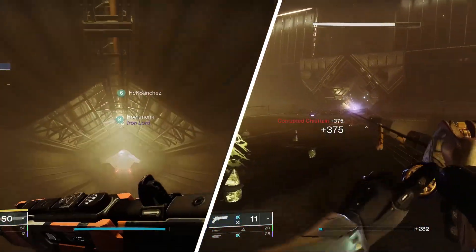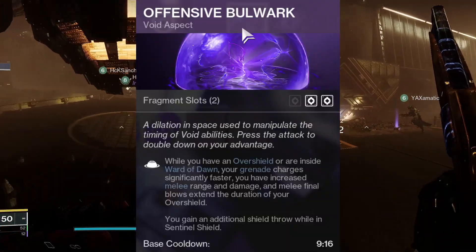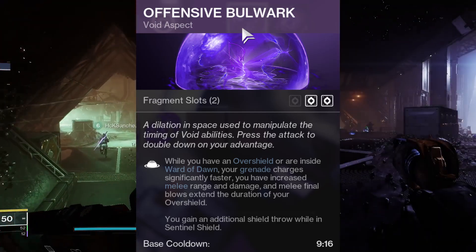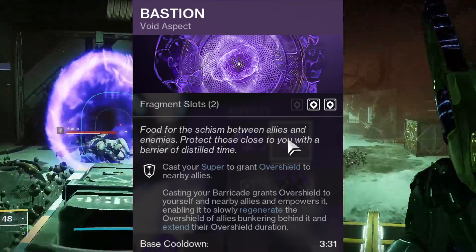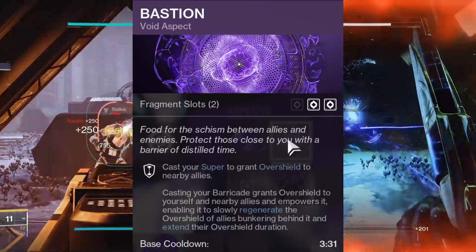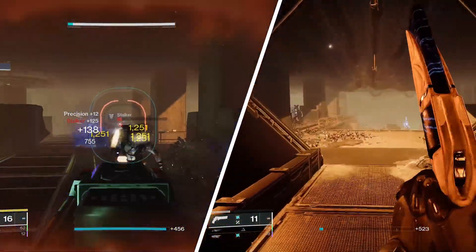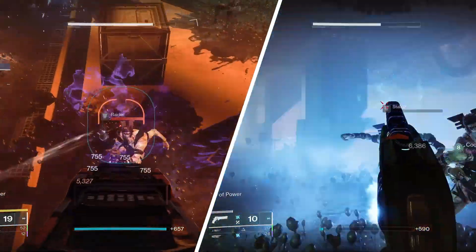We're going to be using Offensive Bulwark and Bastion for aspects. Offensive Bulwark: while you have an Overshield or inside a Ward of Dawn, your grenade recharges significantly faster. You have increased melee range and damage, and melee final blows extend the duration of your Overshield. You gain an additional Shield Throw while in Sentinel Shield. Bastion: casting your Super grants Overshield to nearby allies. Casting your Barricade grants Overshield to yourself and nearby allies, enabling it to slowly regenerate the Overshield of allies bunkering behind it and extend their Overshield duration.